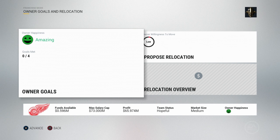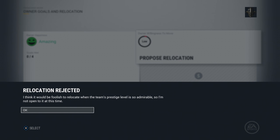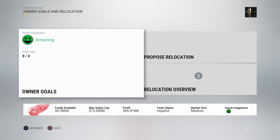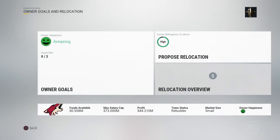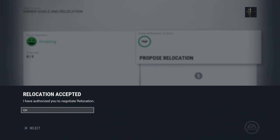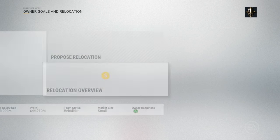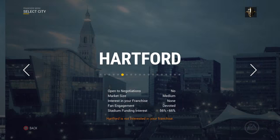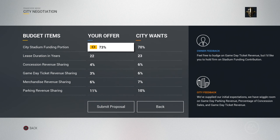Inside the owner goals and relocation, you also have a proposed relocation tile. If you click that, it'll tell you whether you're rejected or going through. It says it would be foolish to relocate when the team's prestige level is so admirable — not open to it at this time. If our team's prestige was lower, we might be able to relocate. In our Arizona franchise, the tile underneath relocation now says relocation overview. If you go to that, it lets you select one of 19 cities to relocate to — some you can negotiate with, some you cannot.